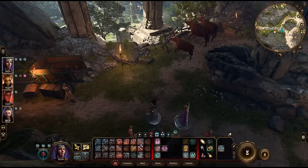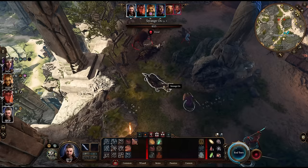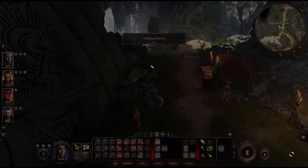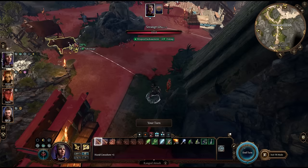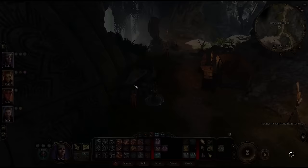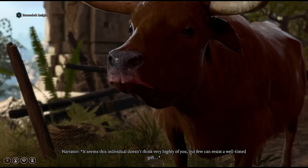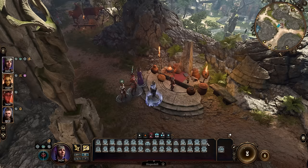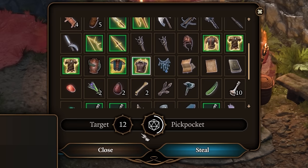Once you have access to the tiefling hideout, you can use this odd trick to get your hands on the Shapeshifter's Boon Ring without killing the Strange Ox. Stash your party in the hideout, then send one person back out and shoot the ox with something that won't kill it, then escape back down the hatch. When you return, you won't be in combat. The ox will expect some gold to smooth things over — instead, just switch to Trade and buy the ring. Combined with Disguise Self, this ring is great for helping pass all sorts of checks, from conversations to pickpocketing.